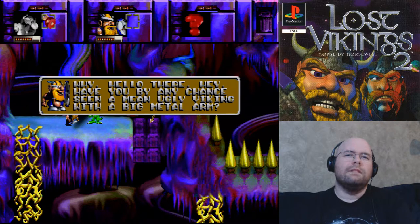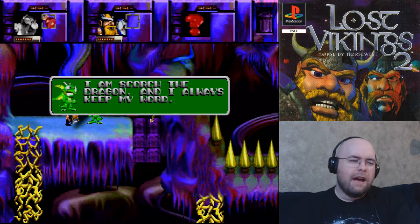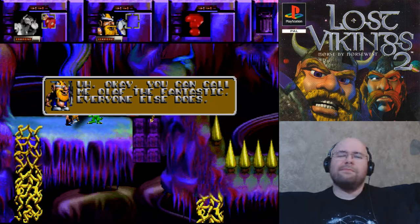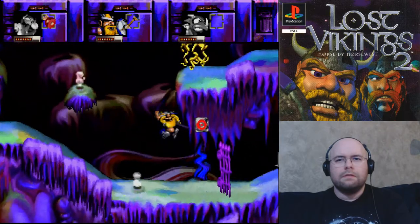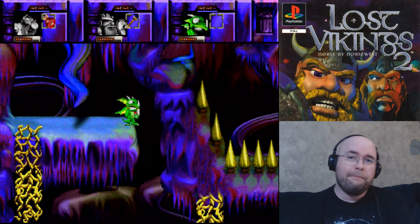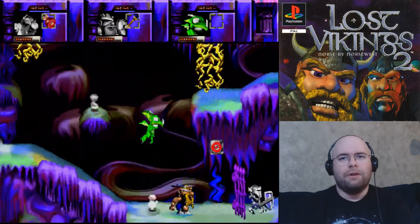Scorch is like all of the other characters in the game but better. 'Have you got any chance seen a mean, ugly Viking with a big door?' 'No, but if you can get me out of here, I promise to help you hunt him down. I am Scorch, a dragon...' I really need to figure out who the voice actors are. Eric the Swift's voice actor is Rob Paulson — the one who does lots and lots of things. Scorch is the only full-range attacker in the game, and he can also fly. He's got powers from all three of the original Vikings.